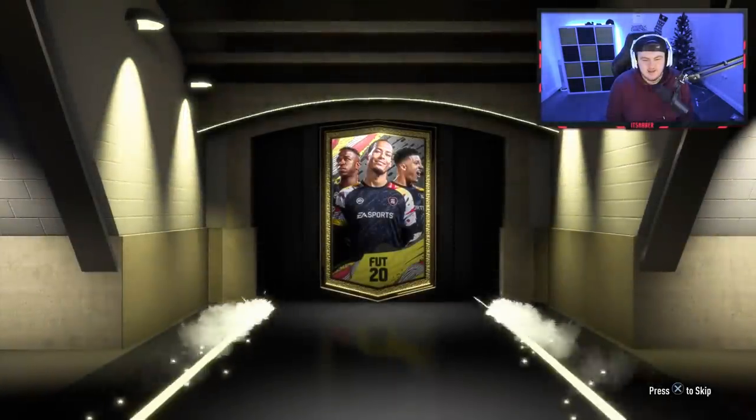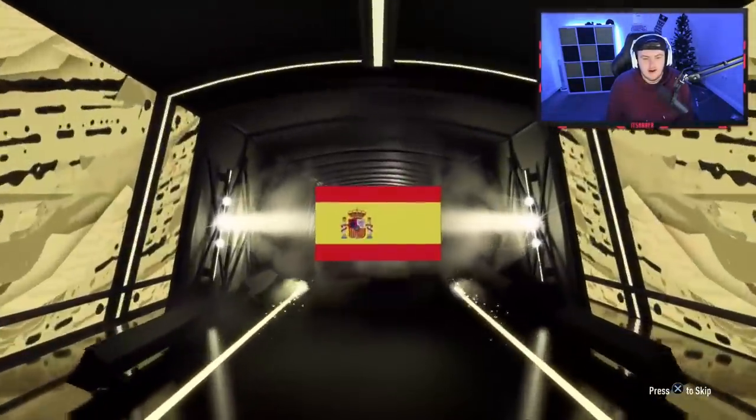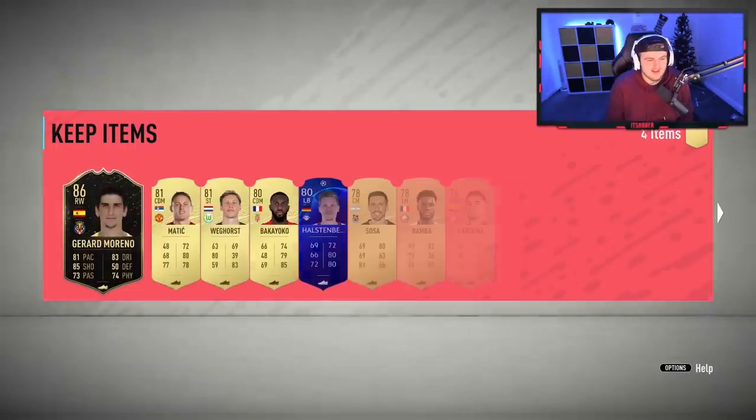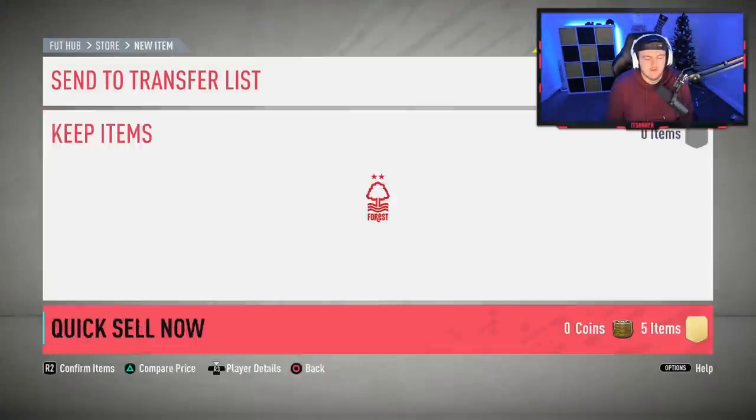Two more rare mega packs. Hey, got at least a board in this one — it's gonna be an inform walkout! Go on. Spanish right wing — another Moreno to add to the collection. Let's go. Yeah, another Moreno. Well, we'll take it — I mean, it's an inform walkout at the end of the day. It's gonna be good for fodder at the very least.